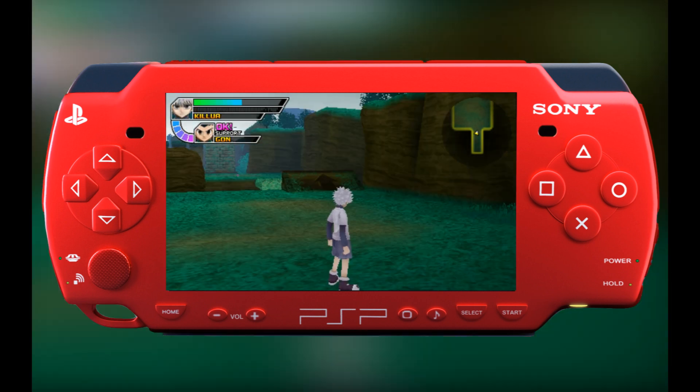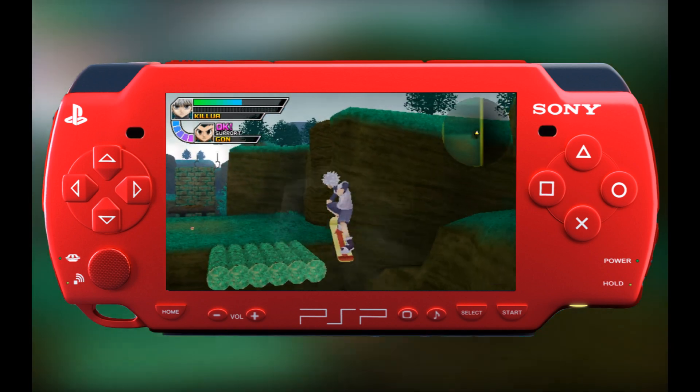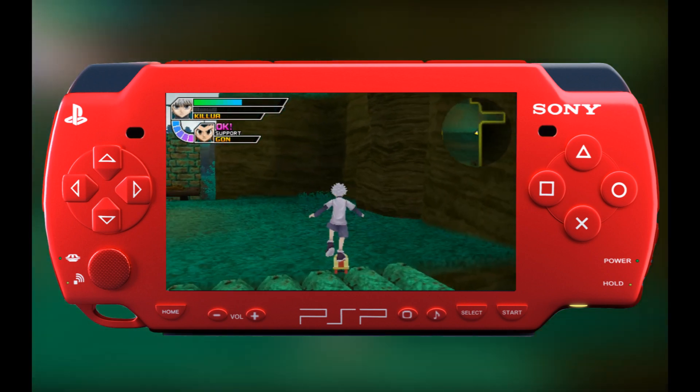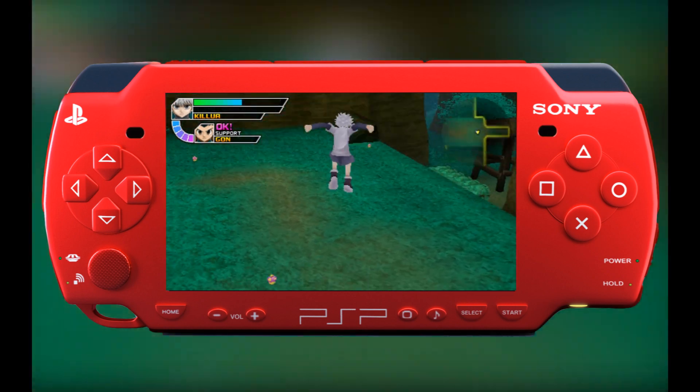For instance, Gon has his signature fishing pole which can be used to hit enemy creatures or to swing from branches throughout the game, while Killua can use his skateboard to attack or perform jumps off of ramps located in some of the stages.